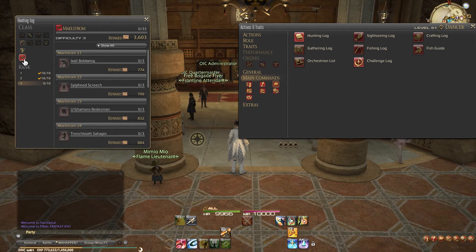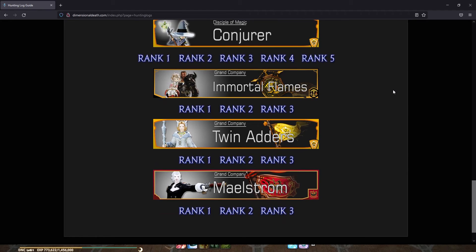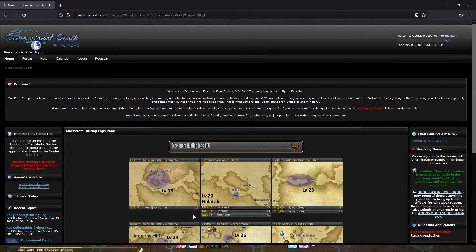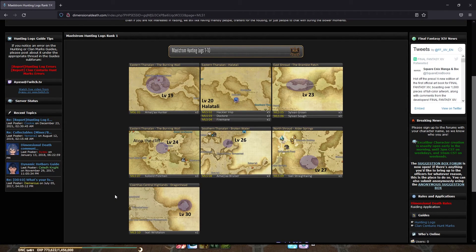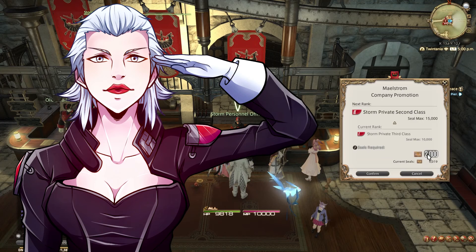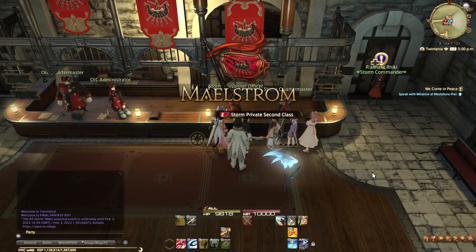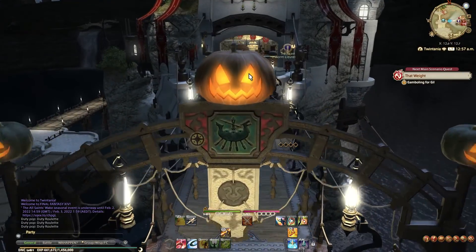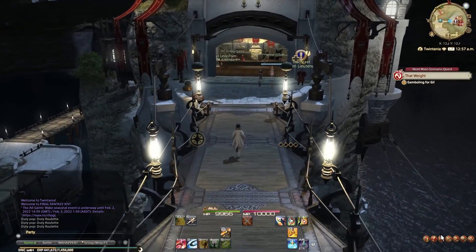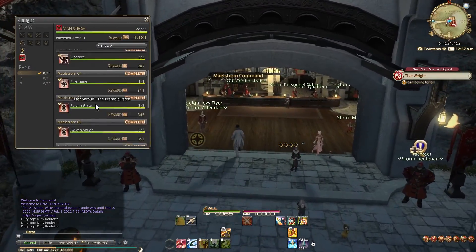Now, your first step should be to open your hunting log. It is under the main commands, logs, and then hunting log. Here you can find the icon of your Grand Company on the bottom. Click it and look what you have to kill and where. I will link a handy website in the description showing you visually where every single enemy you have to kill in your hunting log is located. From this, you will earn 4,368 seals, which allows you to rank up to the second rank for 2,000 of those seals.